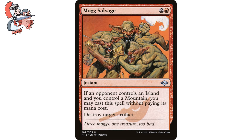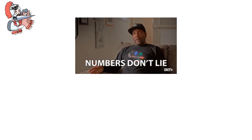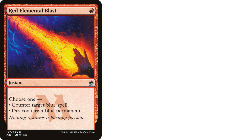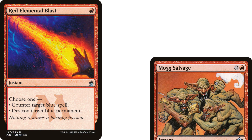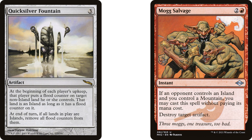Moving on to Mog Salvage — two and a red instant from Modern Horizons 2. If an opponent controls an island and you control a mountain, you may cast this spell without paying its mana cost. Destroy target artifact. Pretty simple tech, but this card is worth an include because usually someone's controlling an island in a game of Commander, and if you're running red you're probably running mountains. It's the same as someone running Red Elemental Blast — it's simpler than you think to make this a free removal spell. And if no one's running islands, Quicksilver Fountain is your best friend.